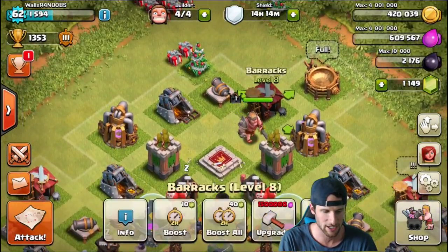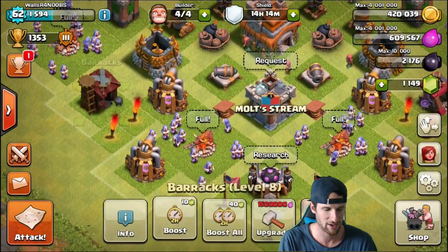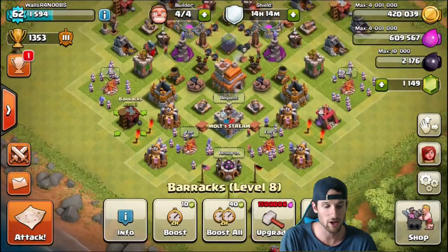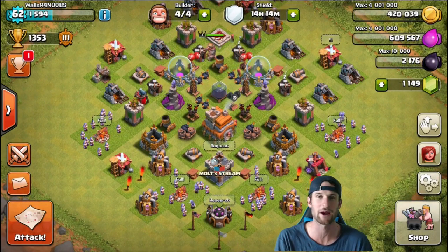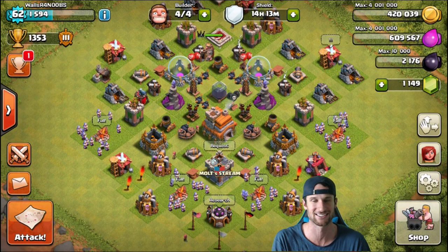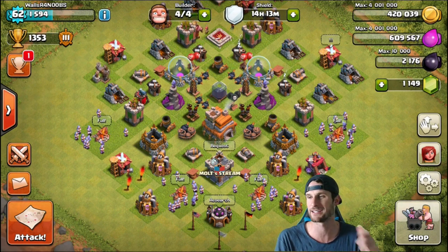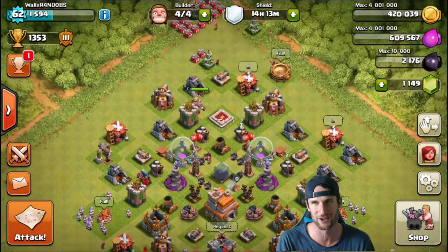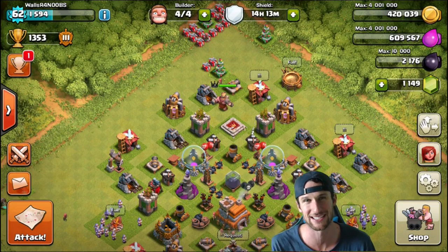I think we can actually upgrade — wait, we can't upgrade any of our barracks yet because we don't have enough. Actually, can we even upgrade them? Yes, we can. So that could be one thing — just let me know what you guys want me to do with the gems. We've got a 14-hour shield. We're gonna break it and I'll probably just start pushing anyway when it comes to town hall sniping to see how high we can get. But I'm gonna go ahead and see what I can find — see if we can find something we can completely dominate with all wizards. That could be pretty funny. I'll be back with you guys in just a couple seconds.